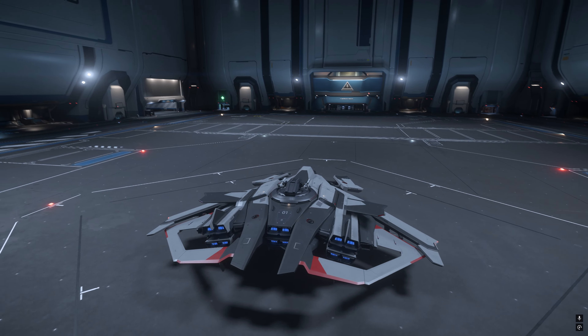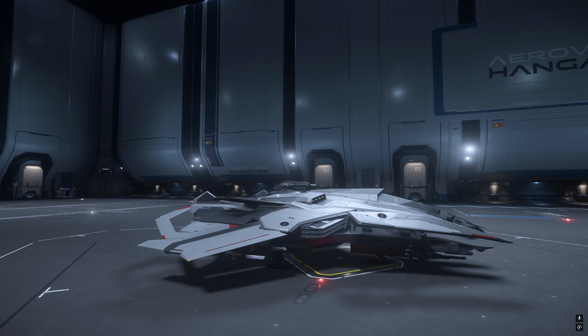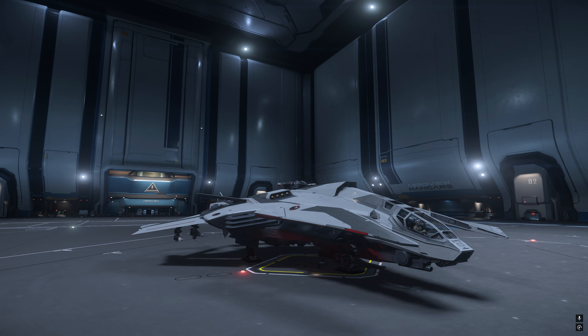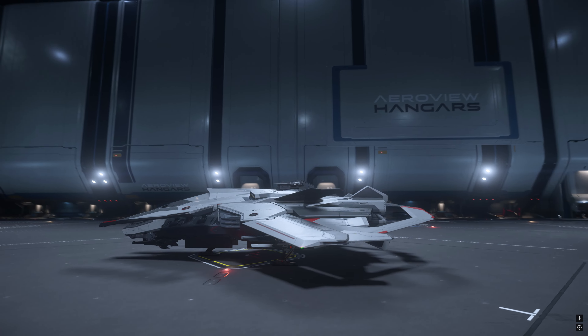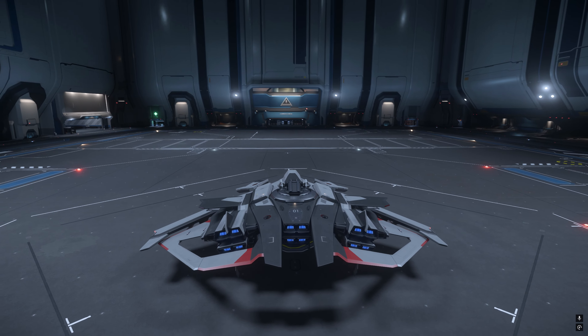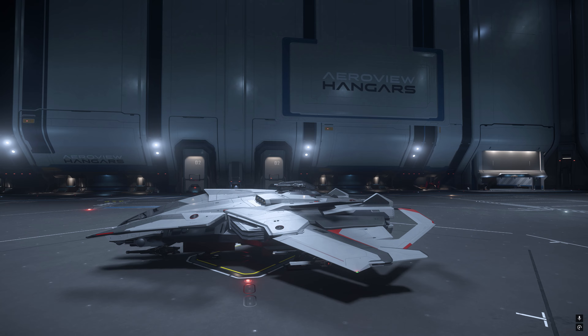The shields are FR76 and the quantum drive is the Shimmer, size 1 — it is stealth. I almost have all the stealth components inside this ship, so it is looking stealthy and I would love it to be a stealth ship. It's more for fun, but it looks great.